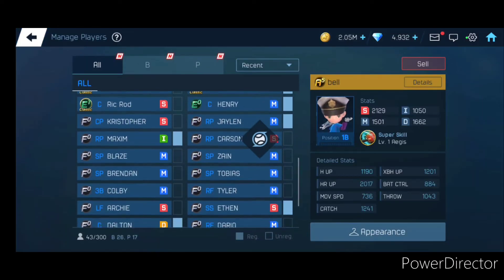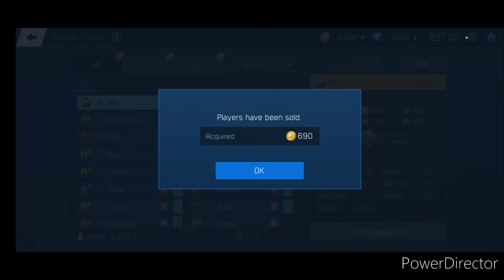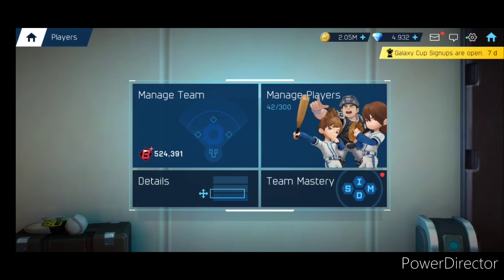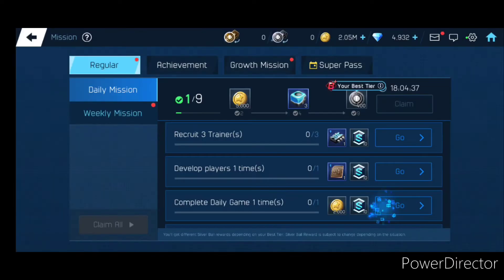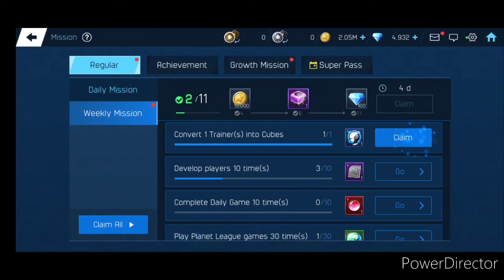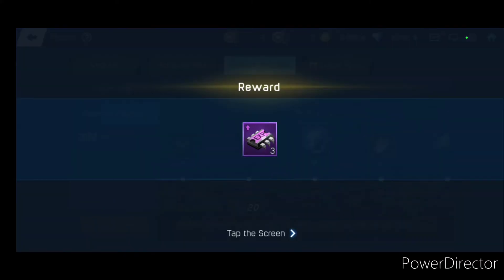Manage Players shows you all your players. I'm going to sell some of them right now because I don't know what happens when you sell. You just get gold. I'm assuming the better players you develop, the more gold you get, so that's a good way to farm some gold — but I don't think gold is really a problem here. Missions just give you like daily and weekly things to do. If you play the game, you'll probably unlock these on your own.